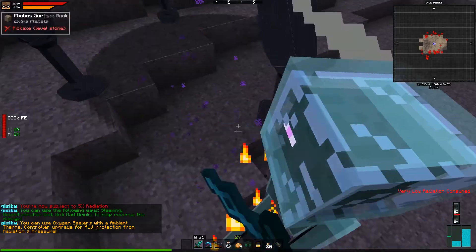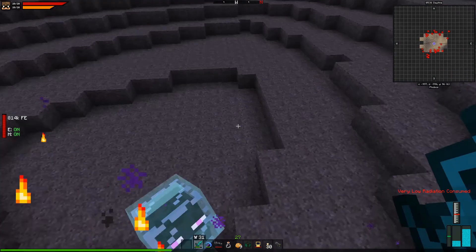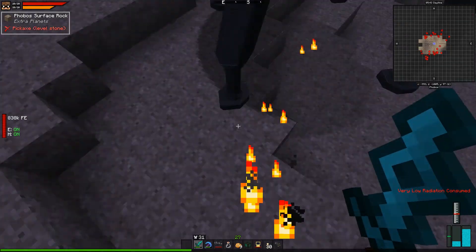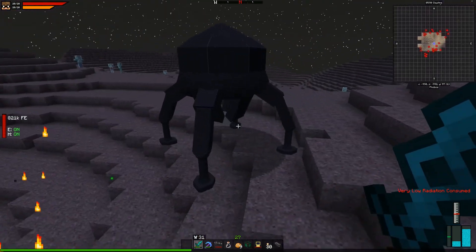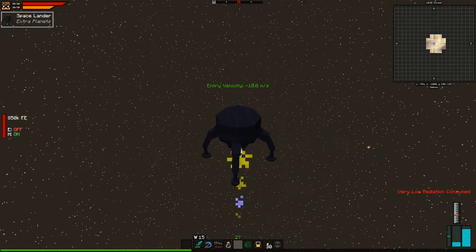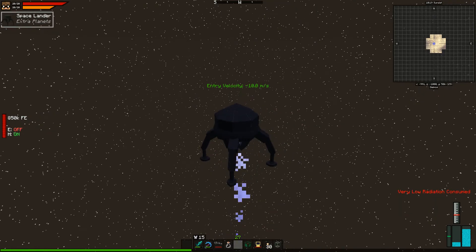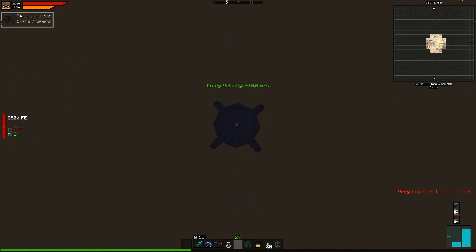Thank you — got the rocket and excess fuel back. The visual model here is a bit off — looks like the polygons are all there but the texture is missing. Station home. I believe the two moons of Mars are provided by the Extra Planets mod, which is probably why there's a separate lander style — Mars is in Galacticraft proper.